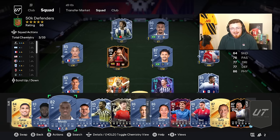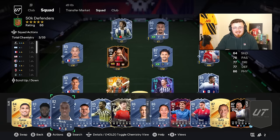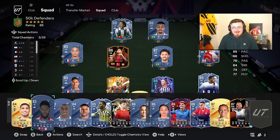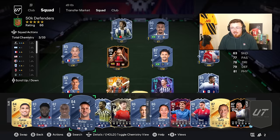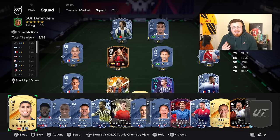The heavy hitters in the 50k and under fullback category are Davies, Mendy, Walker, and Hakimi - probably the top four super meta fullbacks. Walker is no-nonsense, purely pace, same with Mendy, Davies, and Hakimi. They've all got decent dribbling for a fullback and a lot of pace. Davies also has Quick Step as a bonus play style, and they cover multiple leagues: Bundesliga, Ligue 1, La Liga, and Premier League.